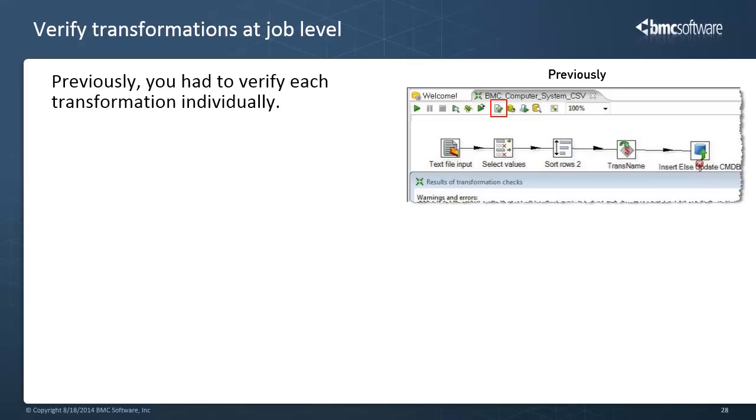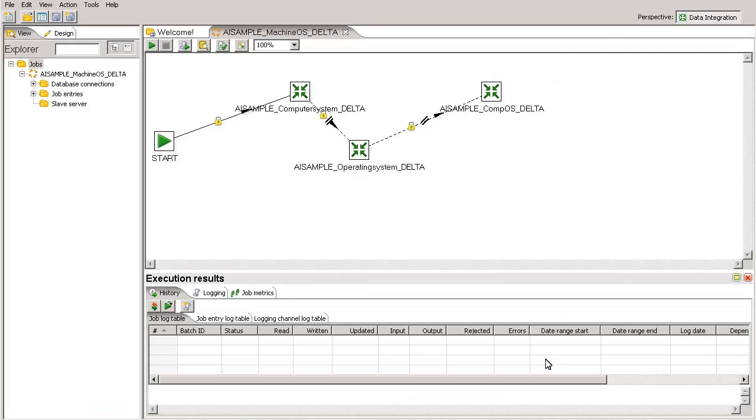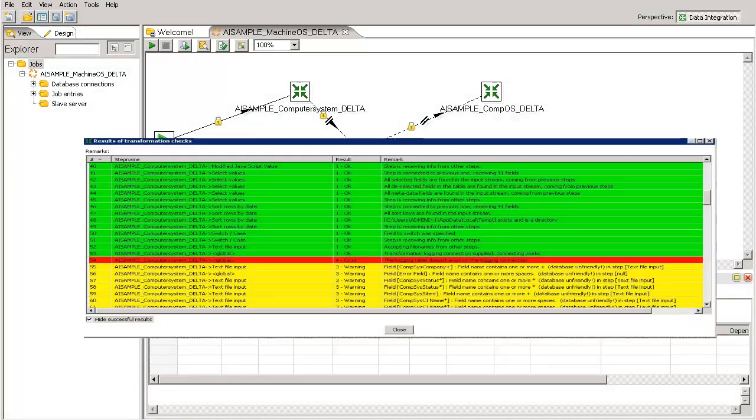Moving on. Earlier, you had to verify each transformation individually. You can now verify Atrium Integrator transformations at the job level using the job verify feature. At a given time in an environment, a job can have many transformations. Using the verify job transformation feature, you can create a report of issues categorized as errors, warnings, remarks, and success. Before running the actual transformation, the job verify feature enables you to identify possible errors in the transformation automatically. It saves you the task of manually verifying each and every contained transformation.